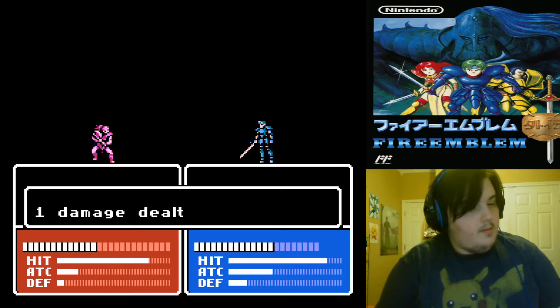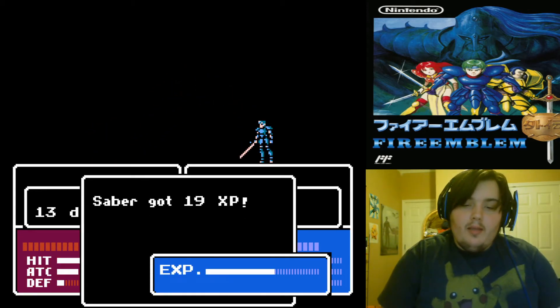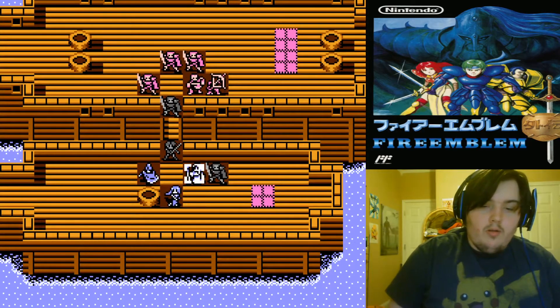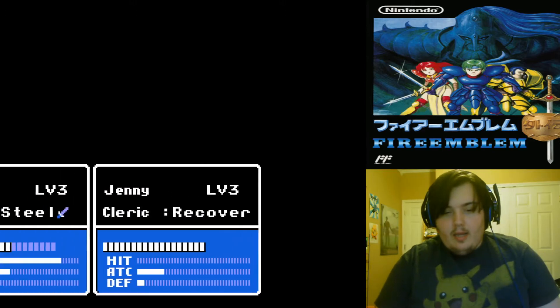That's gonna be a kill, because if they don't have two life bars, that means they've only got 26 HP — not EXP. Bit of a risky move — I'm gonna put this right there.